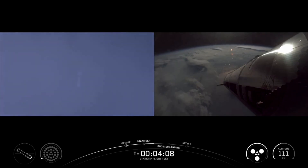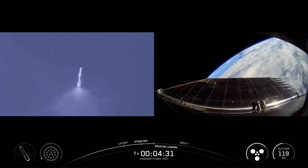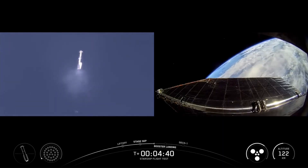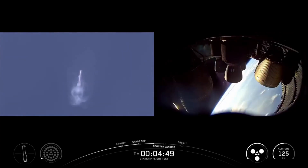Here comes Super Heavy — it should be igniting for its landing burn in just about 40 seconds. We are going to relight 13 engines, then bring that down to three engines. We will be intentionally shutting down one of those three center engines to push the limits of the Super Heavy booster. Raptor chamber pressure is nominal, and continuing to see six healthy engines on ship — three sea level and three vacuum engines still ignited — as Super Heavy makes its way back down to Earth.